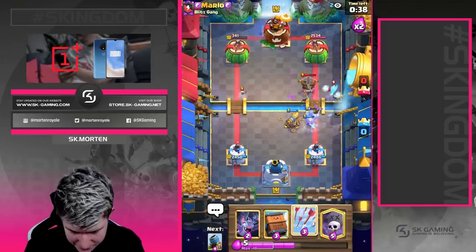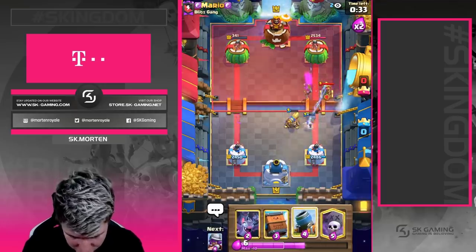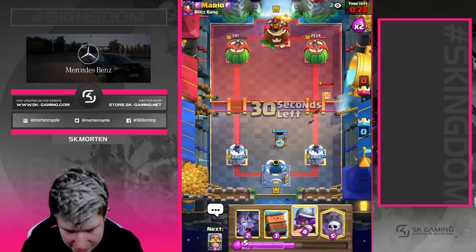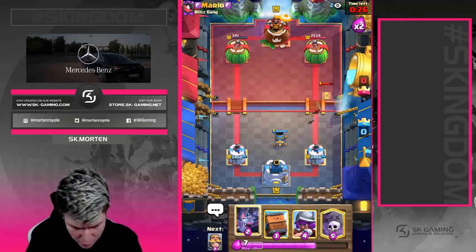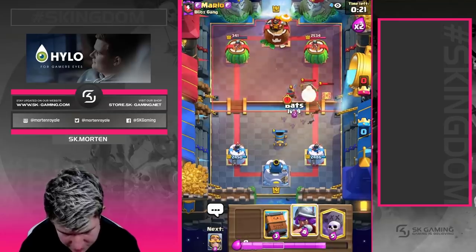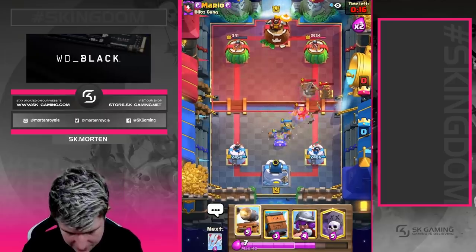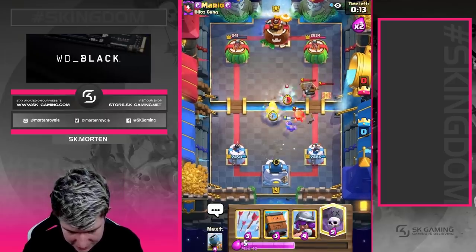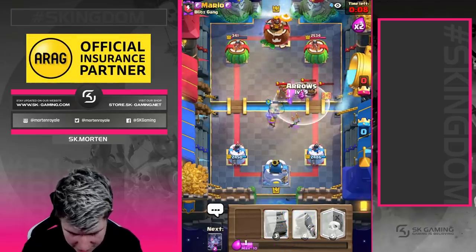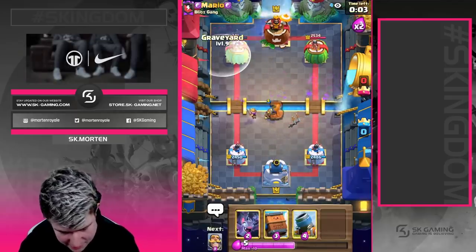Arrows are going to clean everything up and this should be game, at least if we don't make a big mistake on defense. Going to go for another mortar here. We'll go bats first and then musketeer, then knight. He's going to log this — going to go for high cannon cart, then musketeer.